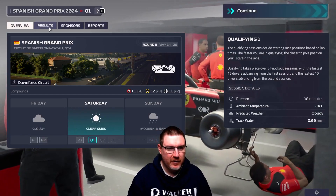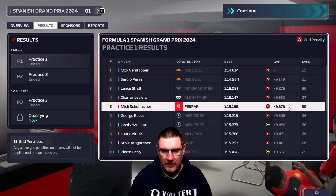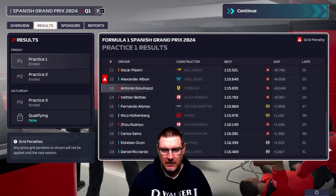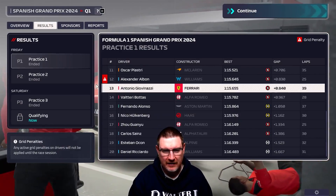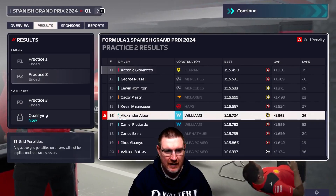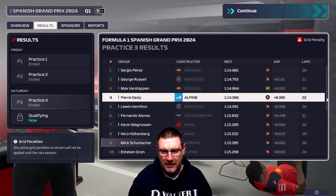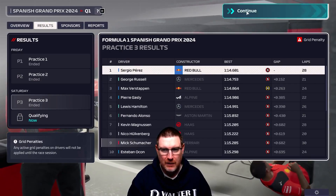So we have done free practice. In FP1, Mick was up there in third — only about four tenths of a second off Verstappen at the top, which was very encouraging. Giovinazzi's engine parts are quite old, so lack of pace there wasn't necessarily a surprise. Mick then P5 in FP2, which is again encouraging. Giovinazzi down in eleventh. In FP3, Mick was down in ninth, but Giovinazzi still in thirteenth. So that's all not too bad.